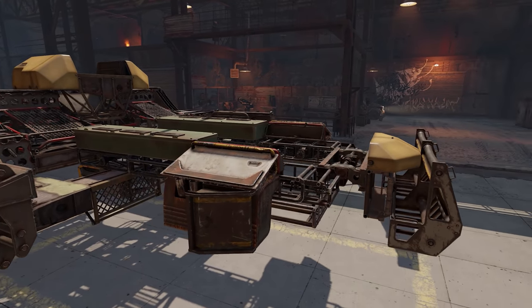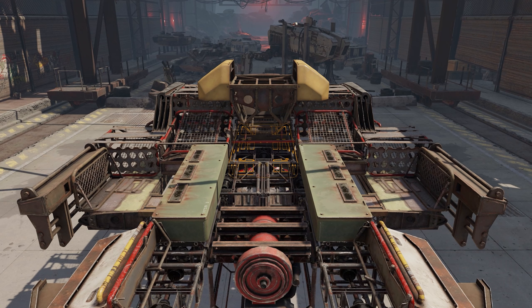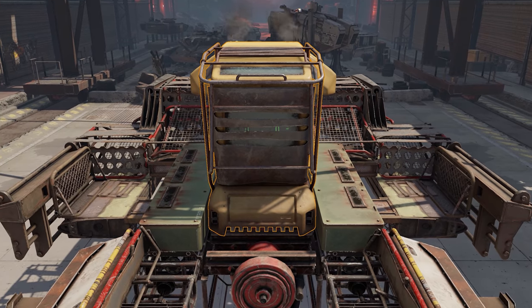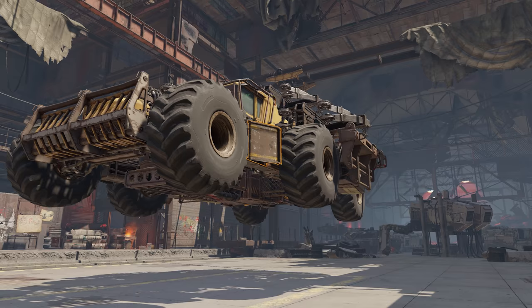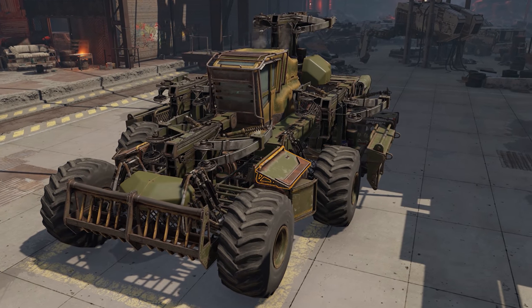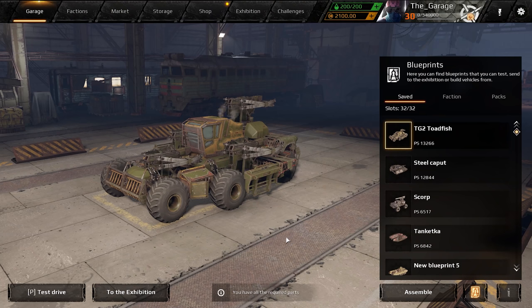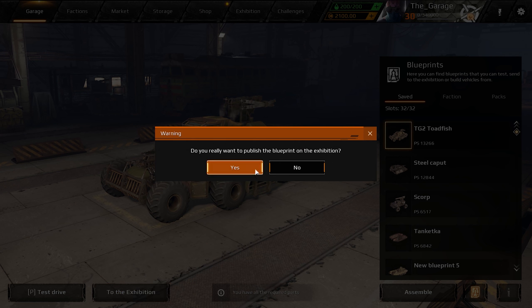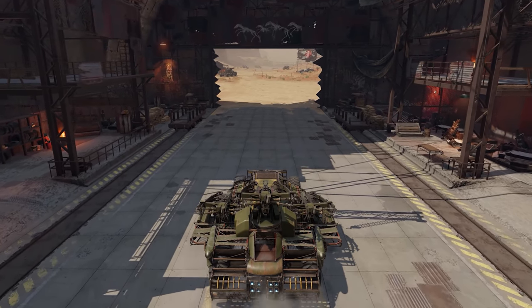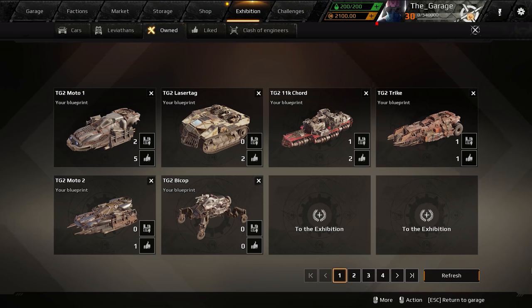In no particular order: ammo, an engine helping with reload speed, a cabin with a helpful perk like the Omnivox or the Echo, and a platform that is maneuverable or at least fast. Finish that up with some camouflage, and that's basically it. All the other parts are up to you. Starting with this very episode, we're going to upload blueprints for our vehicles to the Exhibition, just as you requested. Take them, test them, or modify them any way you see fit. The name of our official account and the name of the build are on the screen right now.